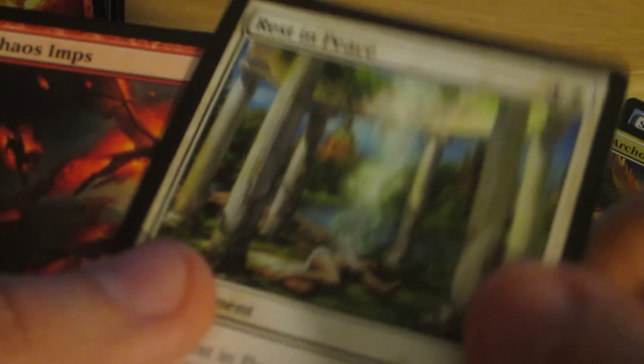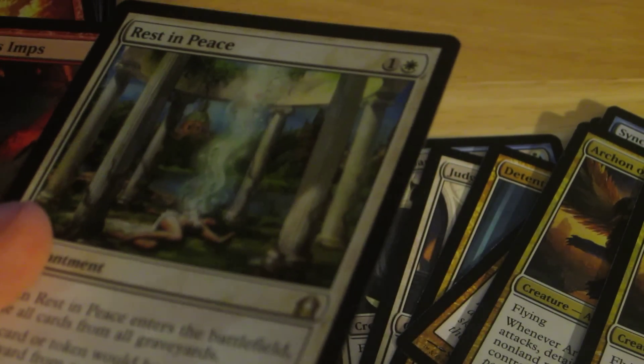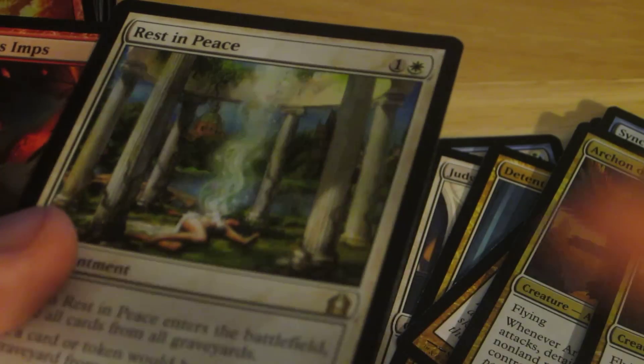My fiancé and I both picked these in the draft because we drafted with the Guild Packs, which was kind of cool. Pulled that in a booster. I pulled a Foil Mythic but it was that black vampire, which was pretty much garbage for Constructed. And that one came in too.